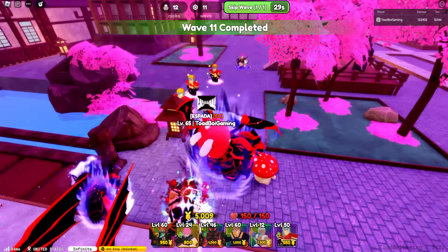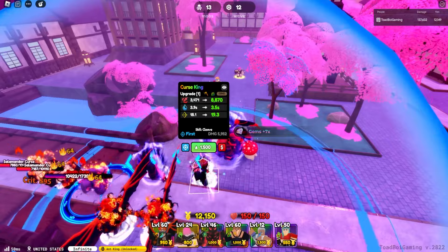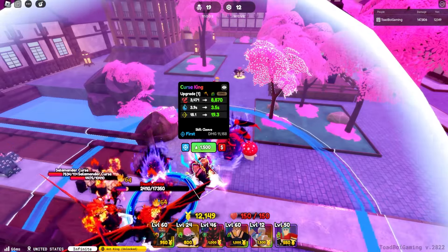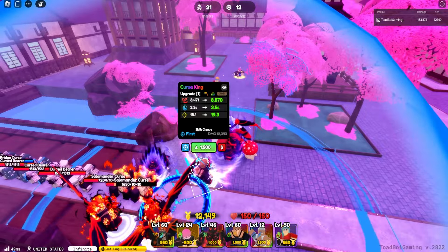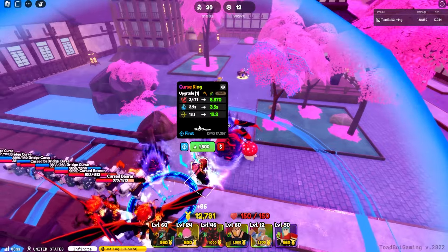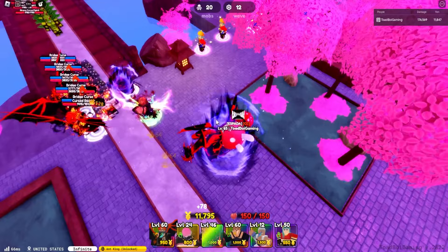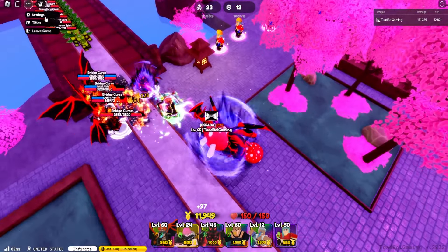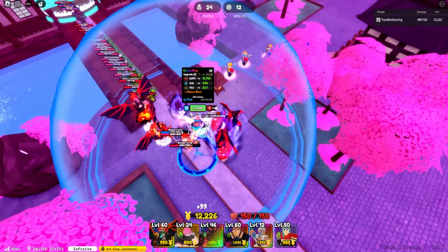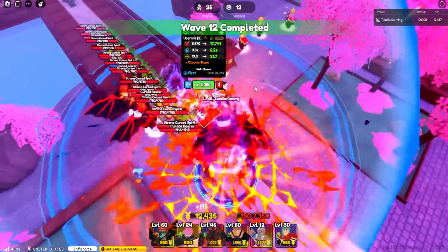Look at this — Sakuna does 3,471 damage every 3.9 seconds on placement. If you do the DPM calculation: 60 divided by 3.9, times 3,471 — Sakuna is doing 53,000 damage per minute at placement. That is insane. His SPA is crazy, his range is fairly decent. Let me turn my effects on — Sakuna has that domain slash ability, and his circle AOE is kind of small, so keep that in mind.